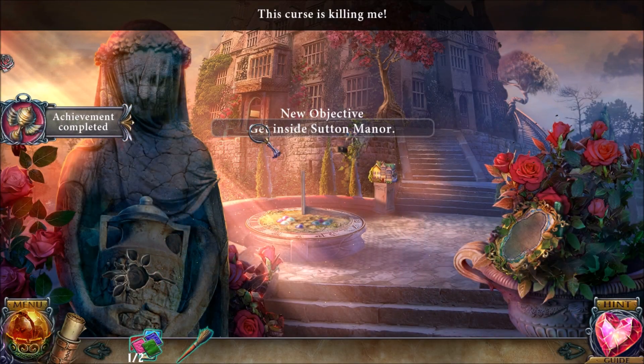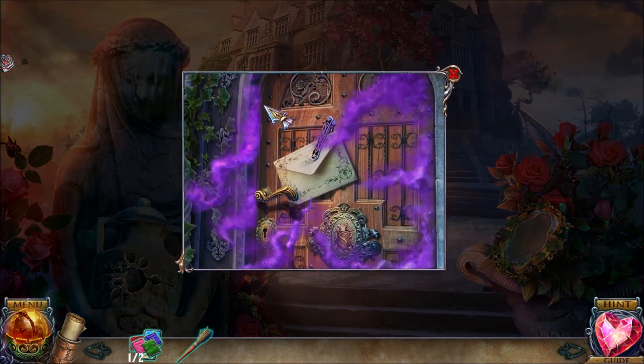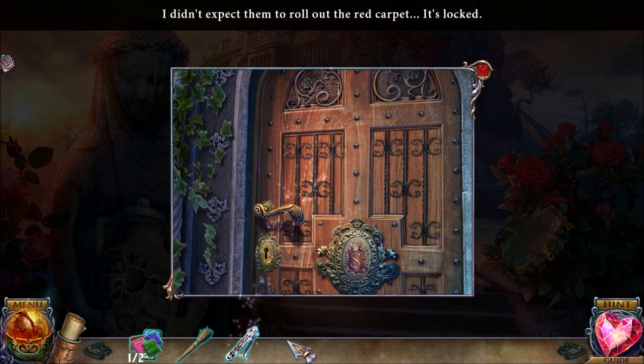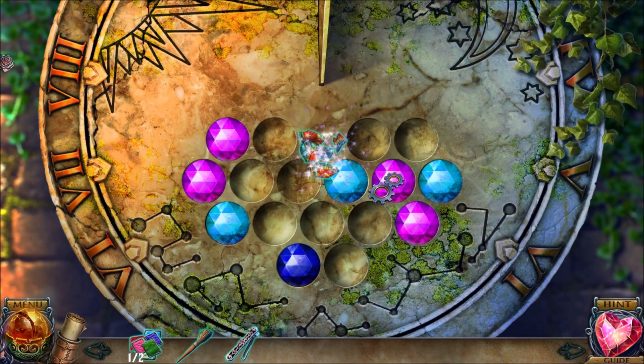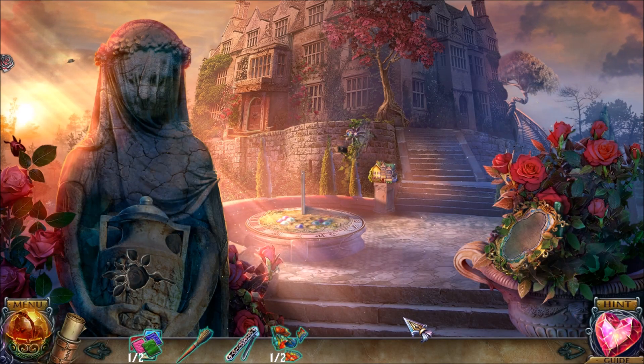Yeah, the curse is killing me. So this is Sutton Manor — we were here earlier. We're going back inside. I'm going to grab that — it's a note clip, basically. And the door is locked. We need to solve a puzzle. We're going to need two things to start that puzzle. It's a tough puzzle, trust me.